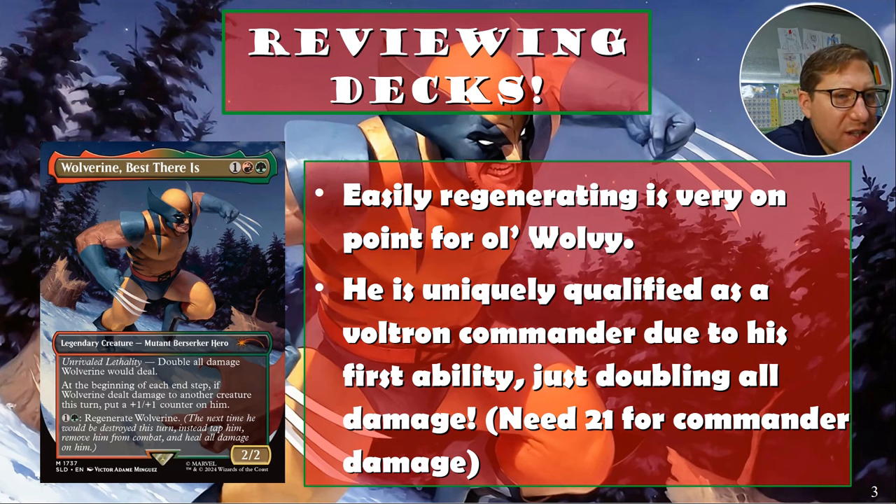At the beginning of each end step, if Wolverine dealt damage to another creature this turn, put a plus-one/plus-one counter on him. So just any kind of damage he does to another creature, he gets a counter at the end of the turn, and you just keep stacking those up.